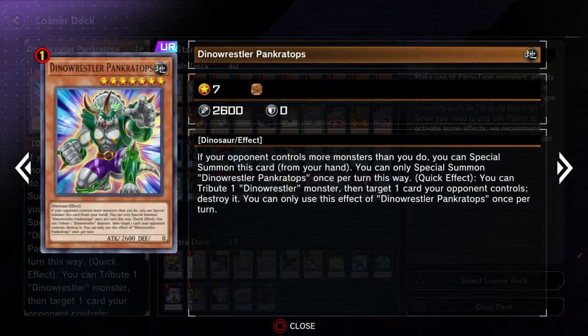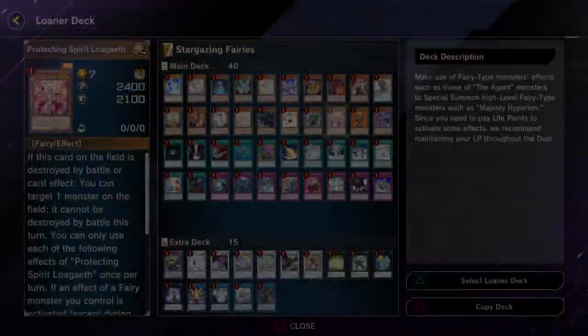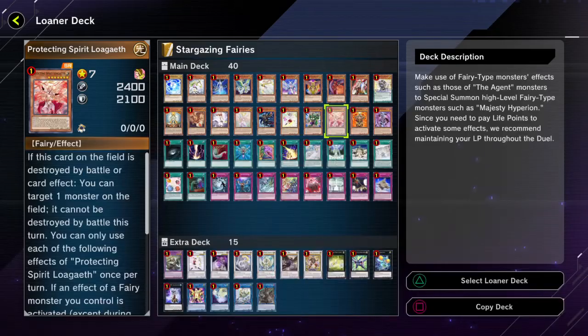And then Pancratops — just a really good card for being able to destroy stuff. I kind of went over that in the last loner deck as well. And then Protecting Spirit Logeth — if you want to take a closer look at these cards, you can always feel free to pause the video. I actually don't need to keep backing out because I can just scroll — I forgot.